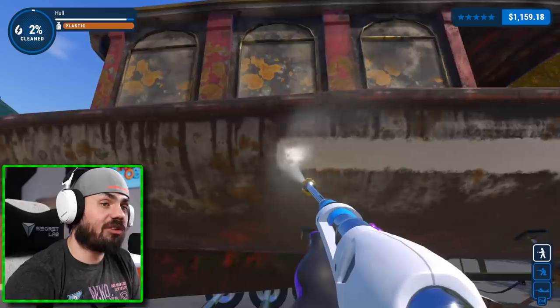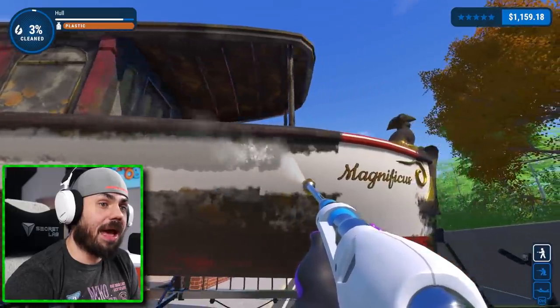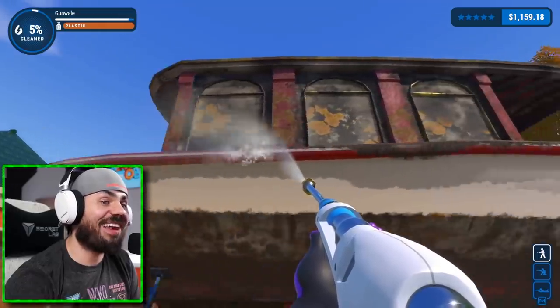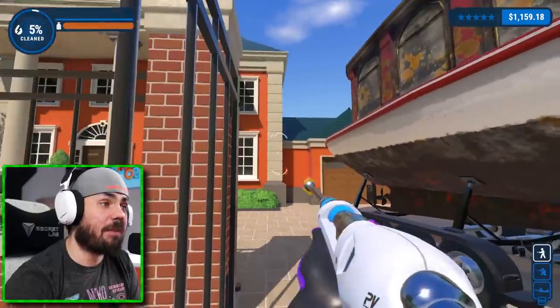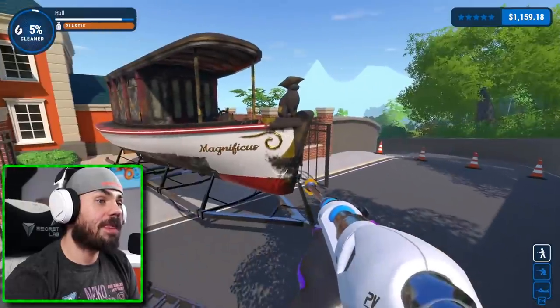Okay, let's get to it, fellas. We're just going to do a clean strip like this, all the way back. And that's looking clean already, fellas. Look how beautiful this boat is coming back to life. You can see the sparkles underneath it all coming together in perfect harmony. Is there any gnomes here, perhaps? They always hide a gnome somewhere.